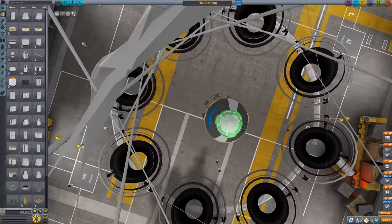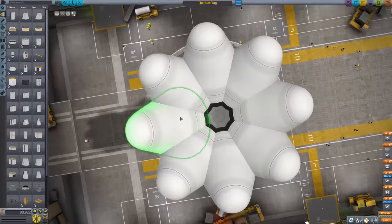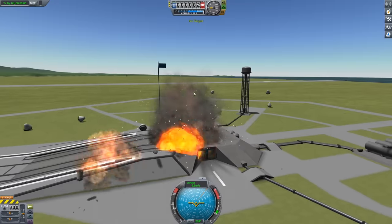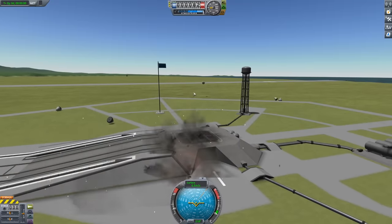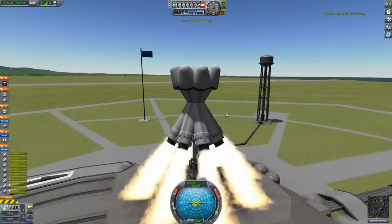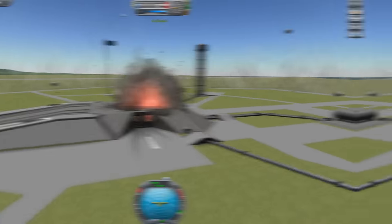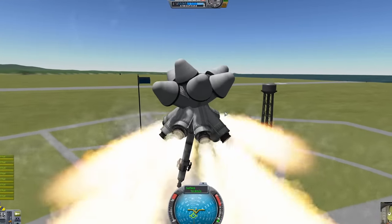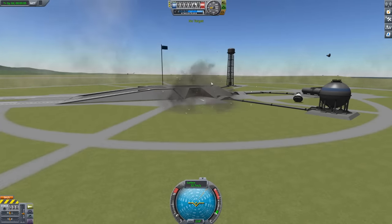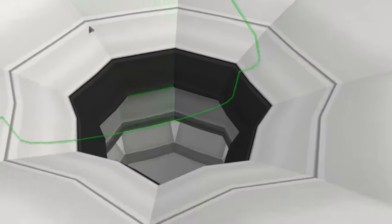I kind of want to... I'm building that. What have I built? Anyway, let's just launch this. Okay, I'm just going to hit space straight away. Oh no. Yes. No. Yes. No. We're going to look in this little anus of the rocket. We're going to perform some surgery.